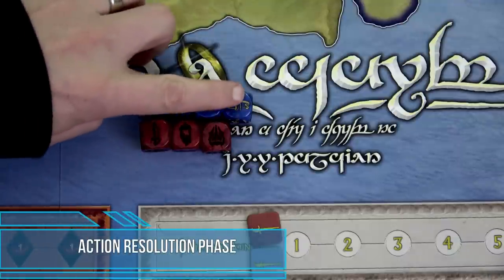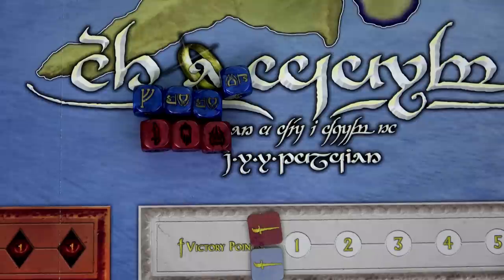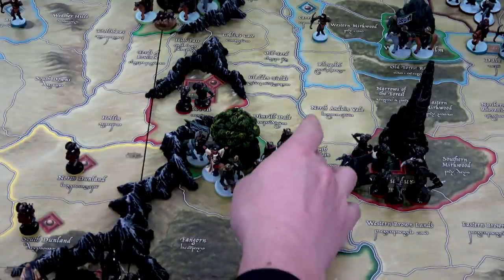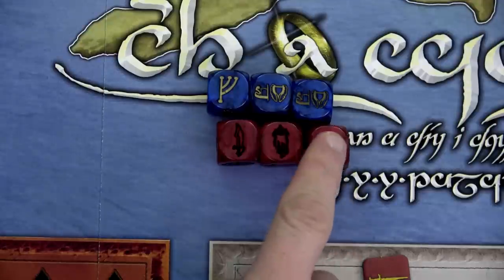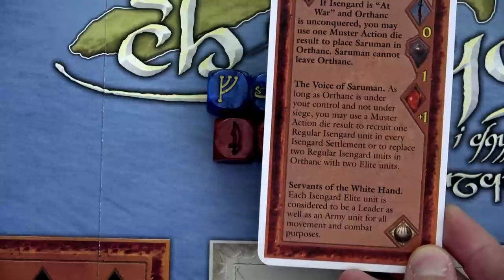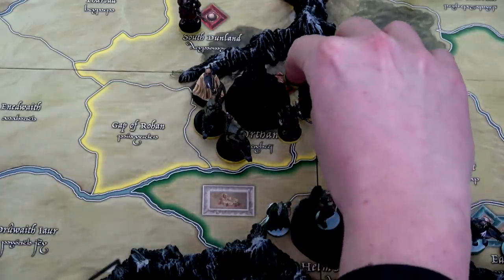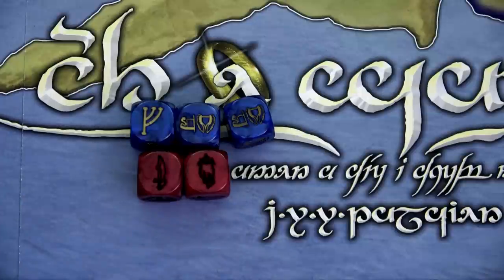Looking at our four dice, I'll start with a muster action die to recruit another elf elite unit into Lorien. Our army there is now four elites, one regular, and a leader. The Shadow Player then uses a muster die with Saruman's Voice of Saruman ability — we replace two regular Isengard units in Orthanc with two elite units. That gives us four elites and two regular units in Isengard, which is great for sieging Helm's Deep. We can use a muster die that way as long as Orthanc is under our control and not under siege.